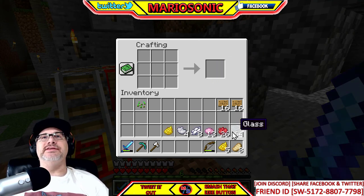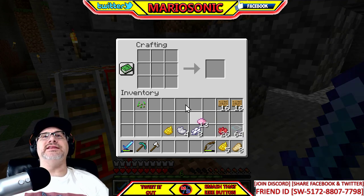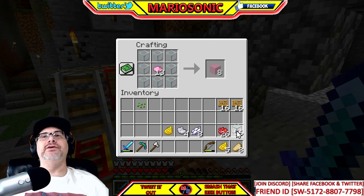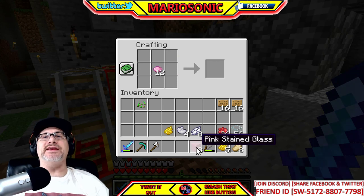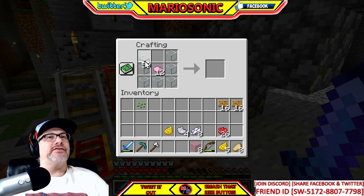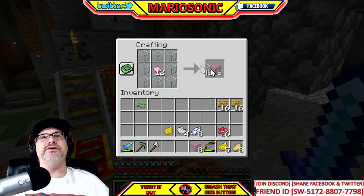Now all you have to do is take the pink dye and put it in the center of the crafting grid surrounded by clear glass. Don't attack me, monsters! Boom — look at that: pink stained glass! Just hit shift to make a bunch at once — boom boom boom. I like having an inventory of this stuff, it's pretty cool.